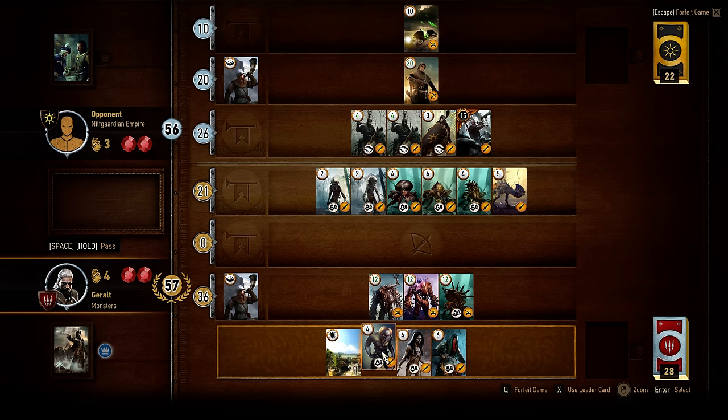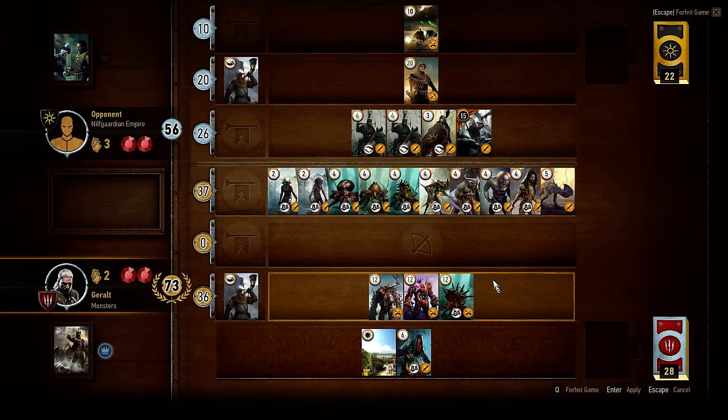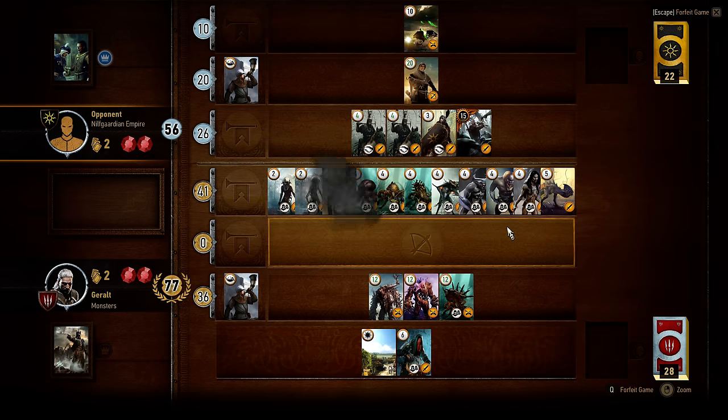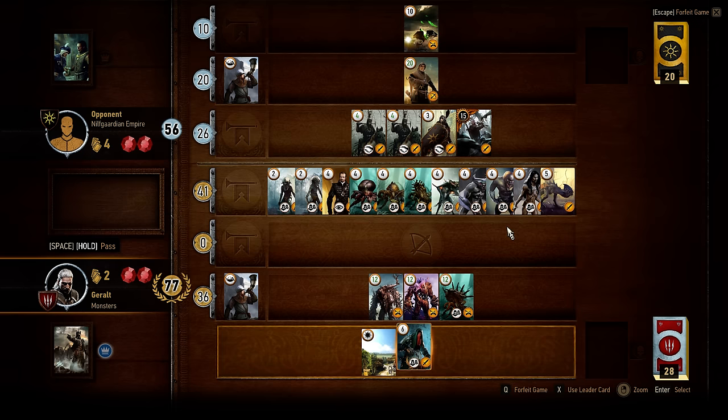I want to save my crones because they are very powerful, so I'm going to play the vampire. I should have changed out that vampire card as well, because not changing it out meant that I played two cards at once unnecessarily. So now I'm just going to pass this round.